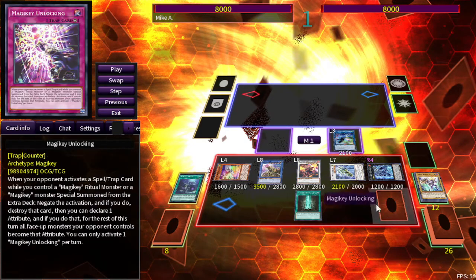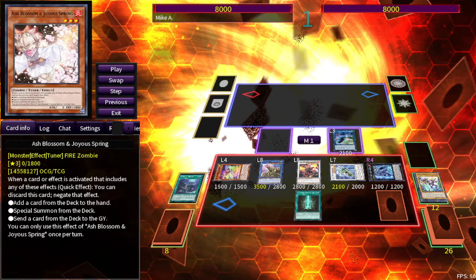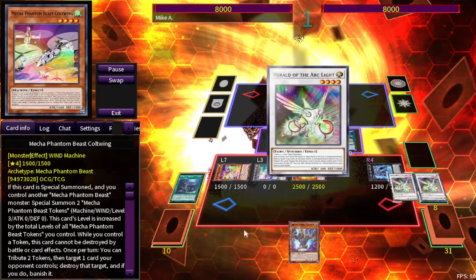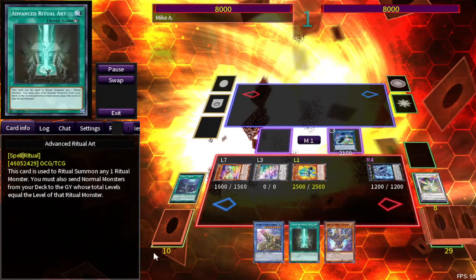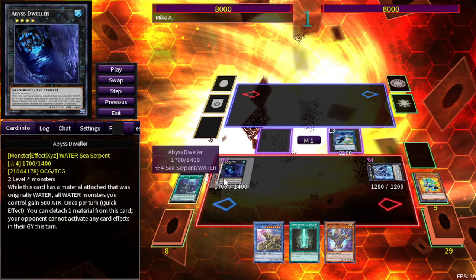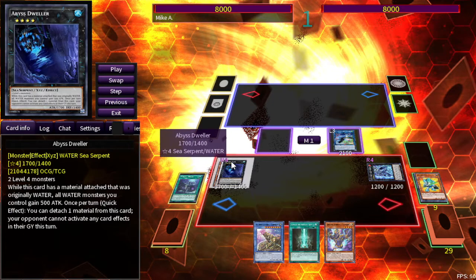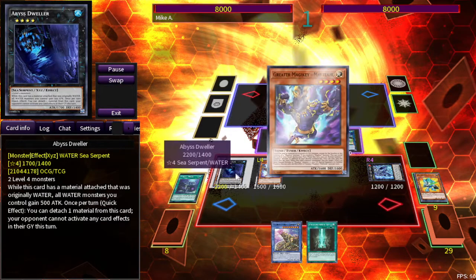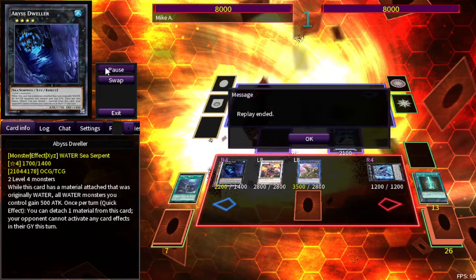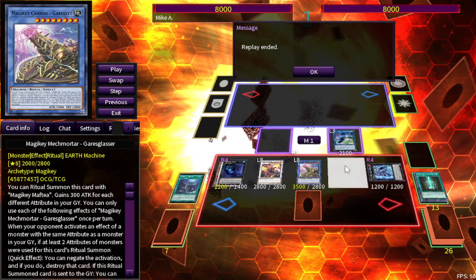Last but not least, I'll show you the combo that gets into Dweller instead. We're back to the same board we did before. Do mostly the same stuff: revive 001, search for Advanced Ritual Art and level eight, make contacts, and then once you make contacts you've got the two level fours. Instead of making Savage you just make a Dweller — it doesn't really matter what Rank 4 you make here, but Dweller is pretty good in the format right now. You can stop Prank-Kids or whatever graveyard deck you want to stop. Then new guy goes to Synchro, Synchro sets counter trap, Ritual Art into the big synchro, and you're done.